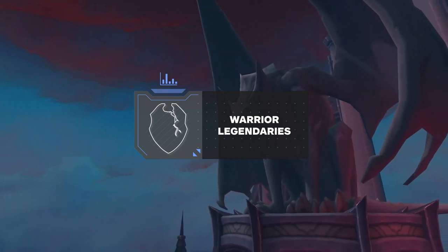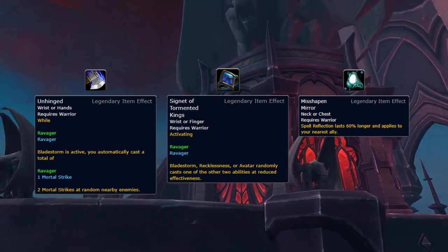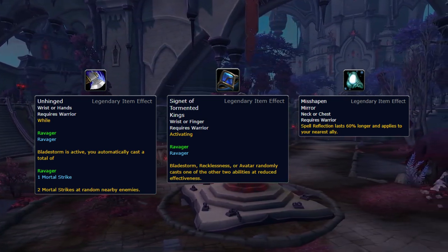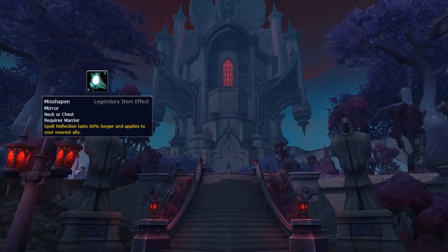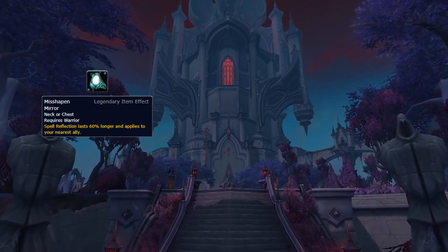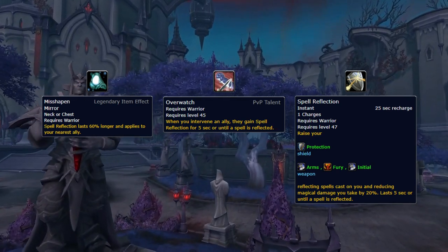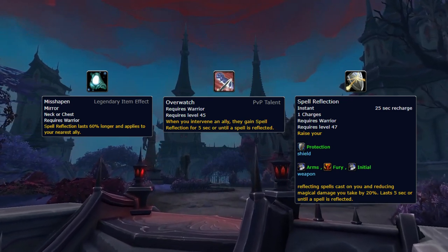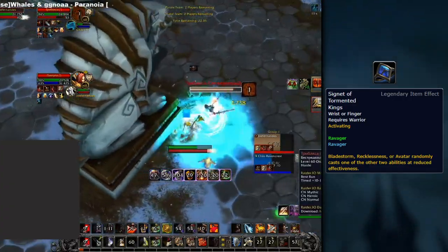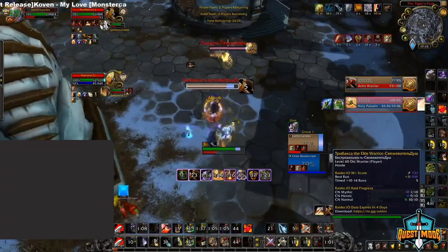Warriors have a number of legendaries they can use in Arena. There are 3 main ones that an Arms Warrior will use: Unhinged, Signet of the Tormented Kings, and Misshapen Mirror. Dealing with all of them is similar to dealing with other aspects of an Arms Warrior already discussed. Misshapen Mirror is pretty much the new mass spell reflection, but it only works on the nearest ally — it will be taken most likely against caster cleaves, giving warriors another way to disrupt magic CC. The way to deal with this is the same as spell reflection or Overwatch, as it will only give off one reflect, and tracking spell reflection while crowd controlling the warrior during your setups will deny its use. Signet of Tormented Kings adds even more punch to offensive CDs, allowing warriors to gain an additional cooldown when using Avatar or Bladestorm — making it more important to peel these offensive CDs.